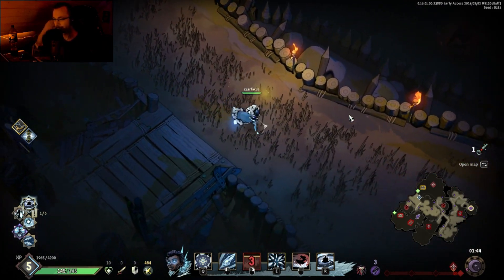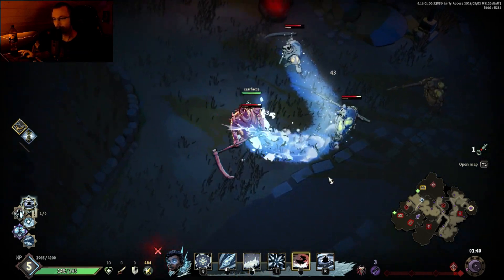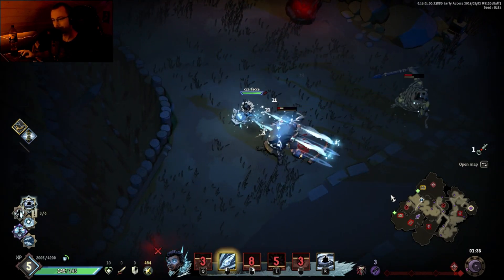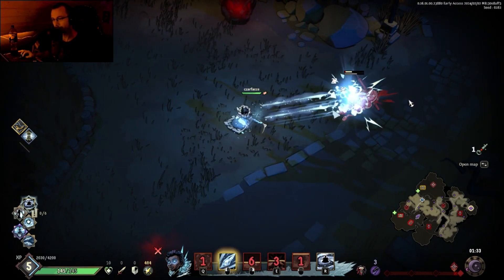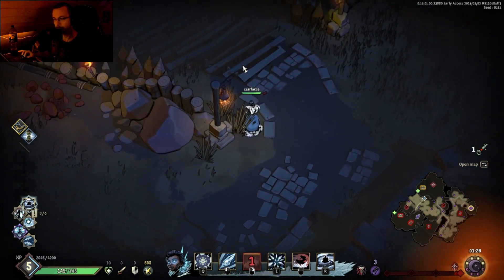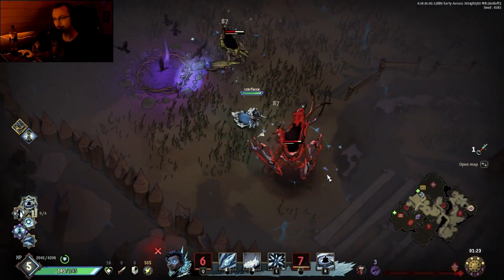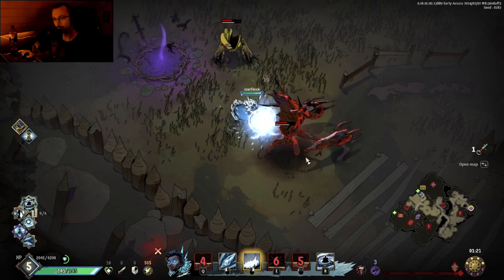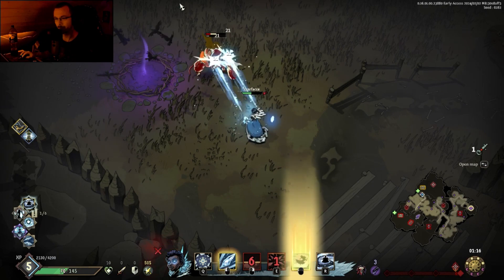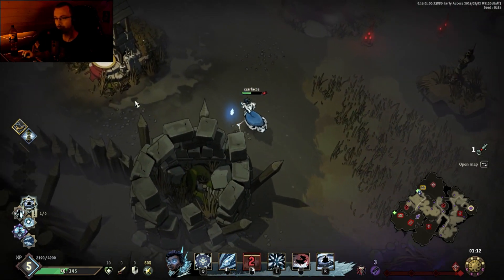The Healing Shrine is down there. We might not be able to hit level six, but close. Got him sort of staggered, and even if I take damage it's not that bad because we have a Healing Fountain here.